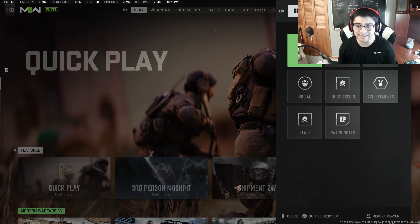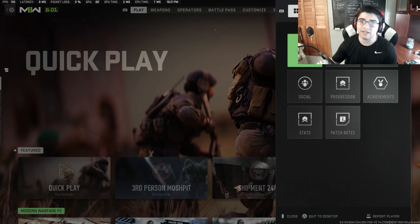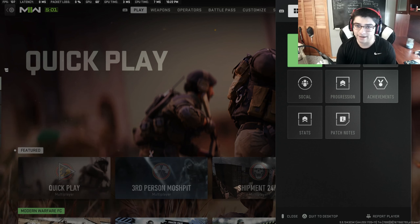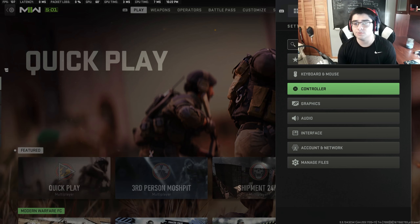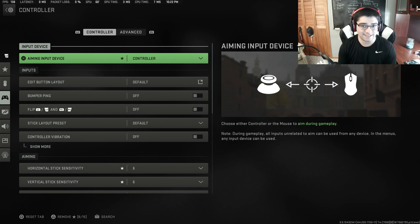Starting off, we're going to cover settings. The first part of getting your controller set up for improving your aim — especially if you're a new player — is settings. It's the most important thing when you come to this game. I did make a settings guide a while back, so I'm not going to go over everything. I'm just going to cover the aim-related stuff. If you want to see everything about my settings, I'll link that in the description.